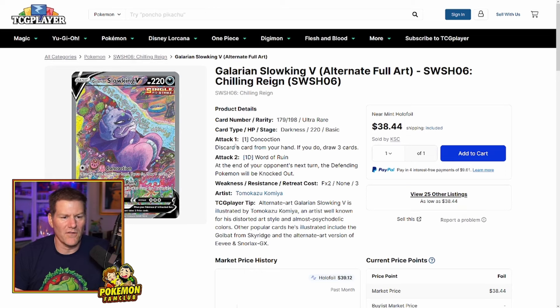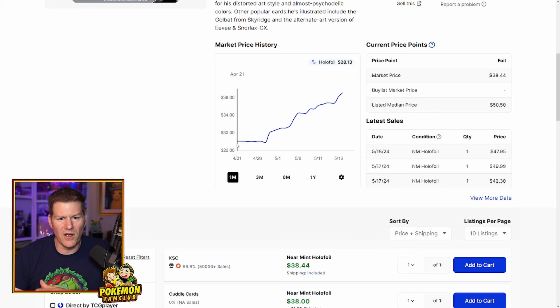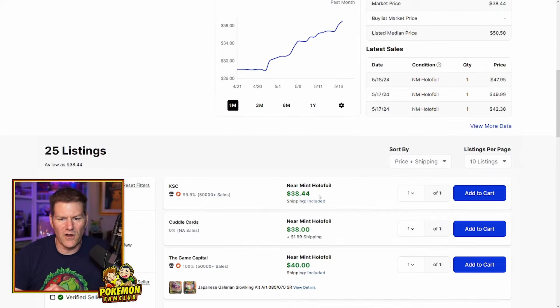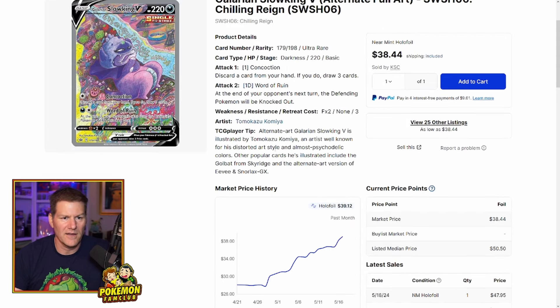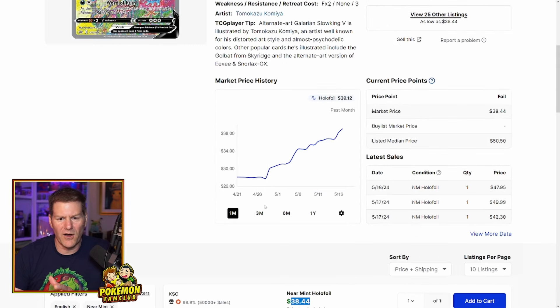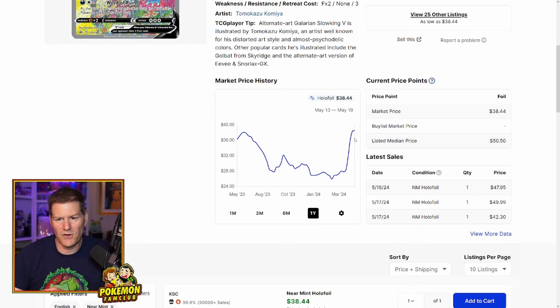A few cards I was looking at last week that I would have recommended then, and now it's hard to justify — Galarian Slowking V. I just love the artwork on this card; they do a lot of these very trippy card artworks. I picked one of these up for $30 just about a week ago. On the one-month chart on TCG Player, it was about $28 a month ago, now it's up to $40. This isn't a card I'm recommending today — it's gone up 25%. Even the three-month chart was about $28, and six months ago it hit a low of about $26.